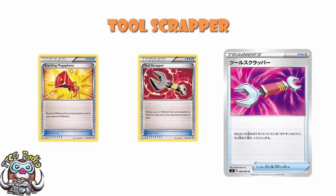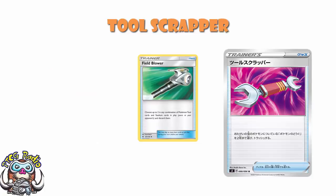And then we lost them, but it wasn't a big deal because we had Field Blower. Field Blower let you choose two in any combination of Pokemon Tool and Stadium cards in play, yours or your opponent's, and discard them. And in Expanded at the moment, this is the option because it also gets rid of stadiums. More Expanded decks choose Field Blower by a fairly large margin than Tool Scrapper or Megaphone.